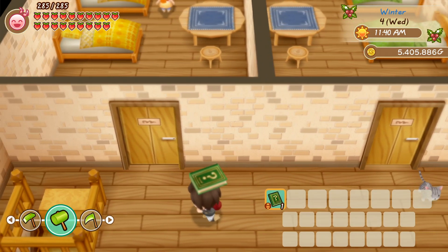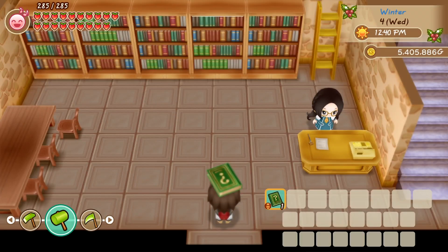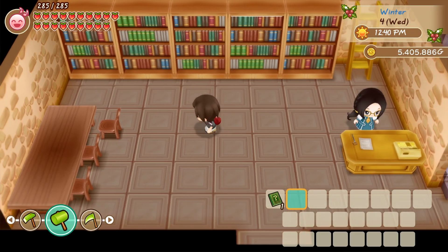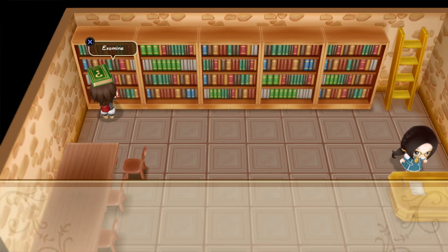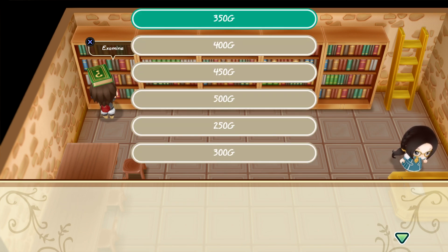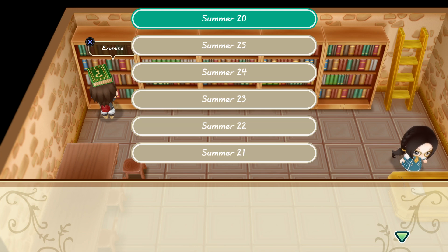I'm showing off some of the stuff you can get from Van. You bring him Van's favorite, and what he sells to you is randomized — it usually costs about a million gold. With save scumming I could show it off without actually spending anything. The quiz book: you go to the library, go directly to the far left bookcase, and you're given 100 questions that you need to answer completely, otherwise you fail and have to start over.